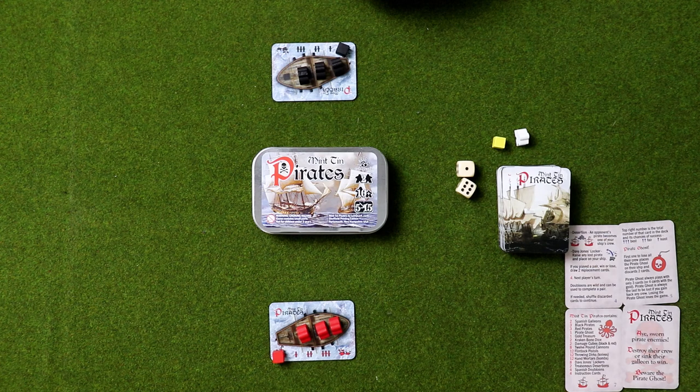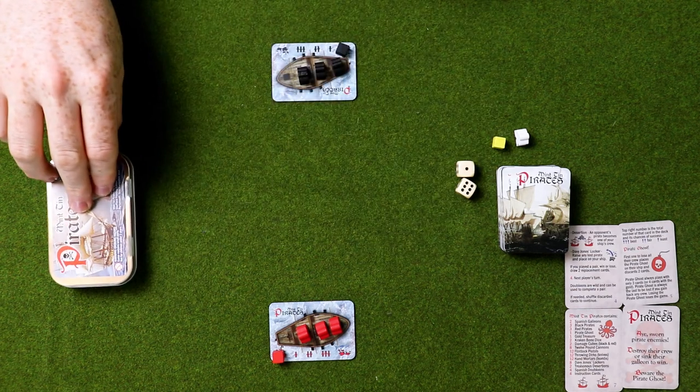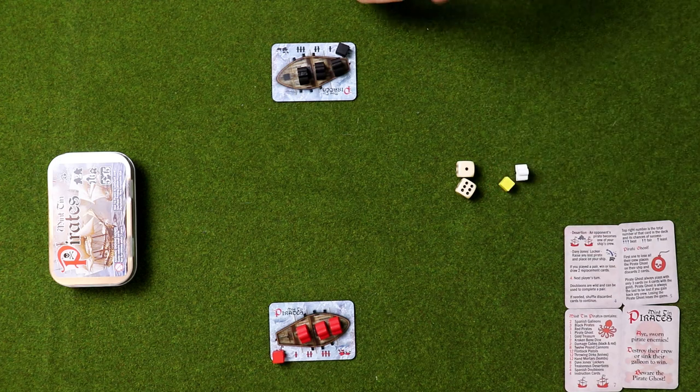You can also read all of the rules on the Sub Quark website if you want a more in-depth look. Now we're going to attempt to play the game. Both of us are obviously rival pirate ships, and the aim of the game is to eliminate your opponent's pirates or to blow up their ship.